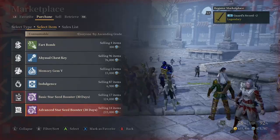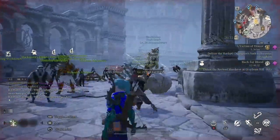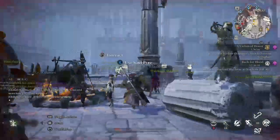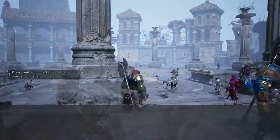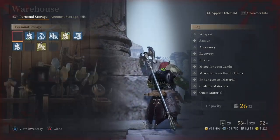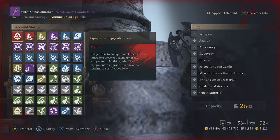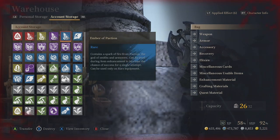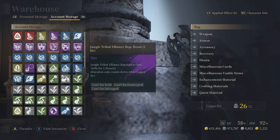Account storage is huge and can be used across all your characters — that's where I keep stuff shared between all of them. Account storage is not your personal storage; it's for things you use between your three characters, because every account is given three characters to start. Let's use the warehouse — here's the account storage. I have the maximum amount, which is 120, but you start off with fewer slots.